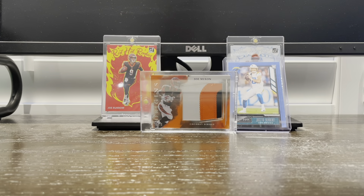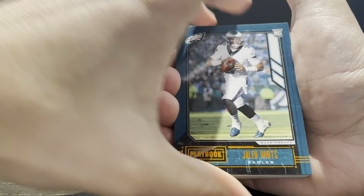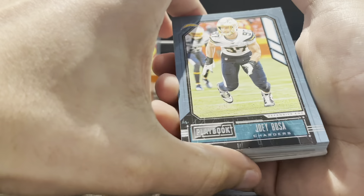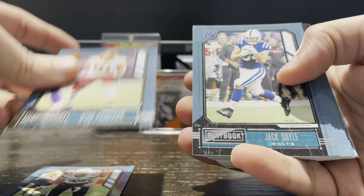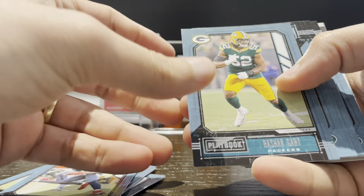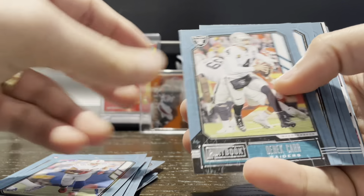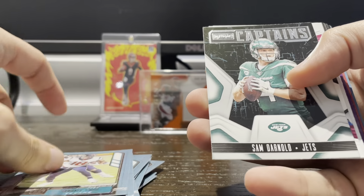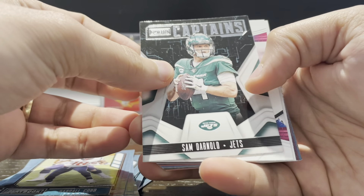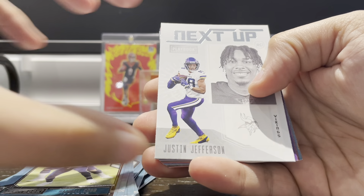Here we go for box two. I already saw what was on the back so I'm gonna rip it out first — got an orange parallel Jalen Hurts, let's go! Then Joey Bosa, Ryan Kerrigan, Jack Doyle, Sony Michel, Russell Wilson, Fletcher Cox, Derrick Henry — beast — Rashan Gary, Le'Veon Bell, George Kittle, Golden Tate, Drew Lock, Devin Singletary, Derek Carr, Roquan Smith, Randall Cobb. Then a Zoning Commission, Marlon Mack, Nyheim Hines. Next up — Justin Jefferson, let's go!